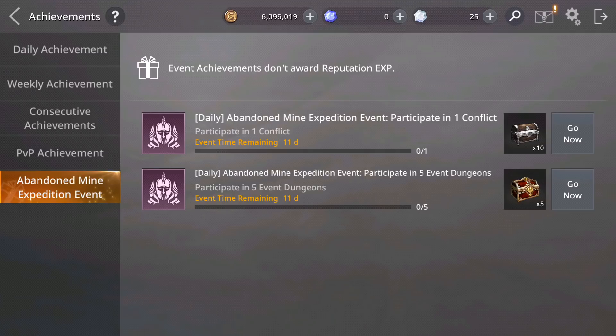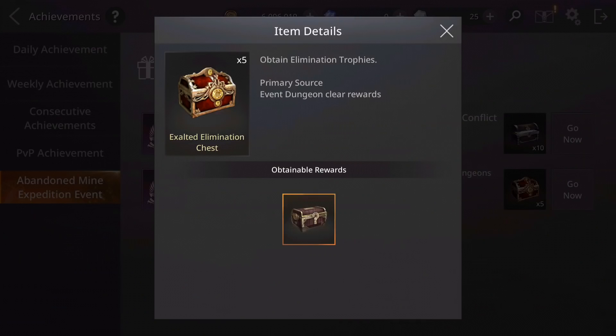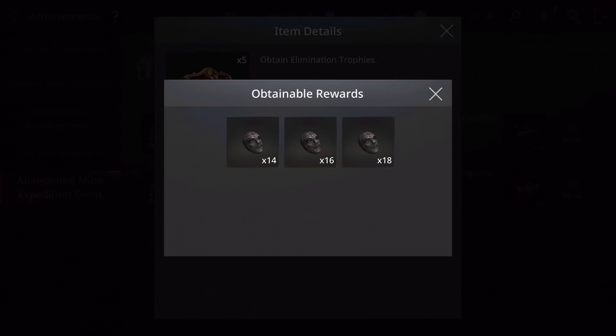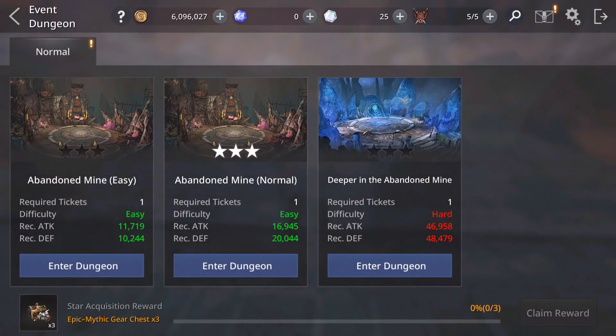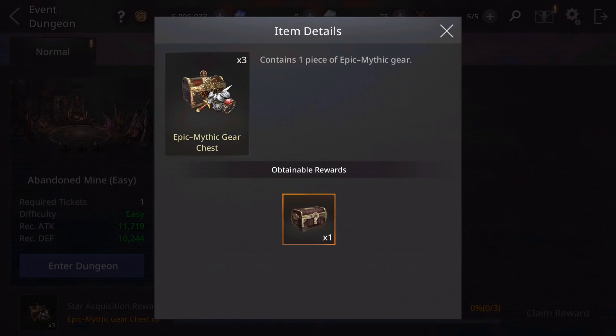I'm gonna show you what you can buy and what you should buy with those tokens. Also, you can do 5 per day of the new event dungeons. If you do all 5, you get the Exalted Elimination Chest which gives between 14 to 18 tokens each — so a lot. I'll open them and see how many I can get. If you press Go Now it sends you directly to the event dungeon. Do the mode that gives you the most, because easy mode gives you fewer tokens, normal gives more. Also, completing with 3 stars — then 6 and 9 stars — gives you Epic to Mythic gear.